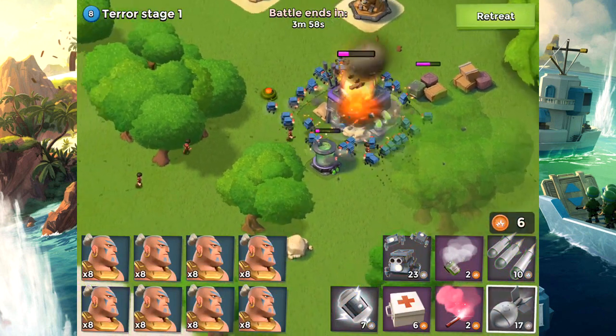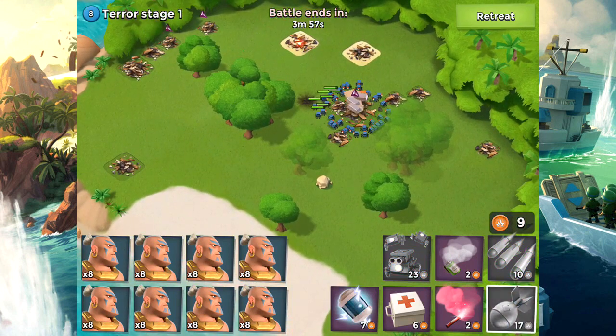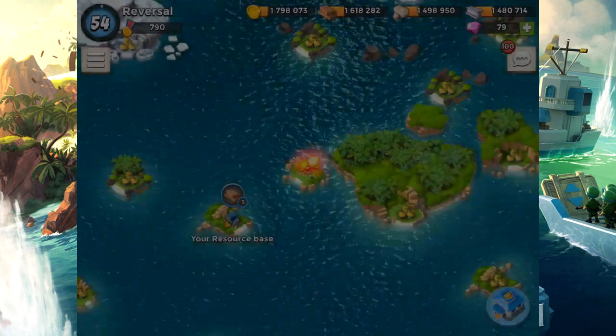And there you go — Terror Station number one. Literally took me two seconds to wipe that one out. I should just drop barrages and artilleries until we actually wipe it out.